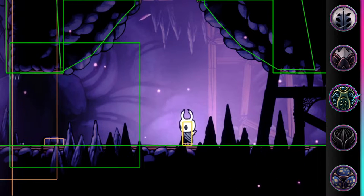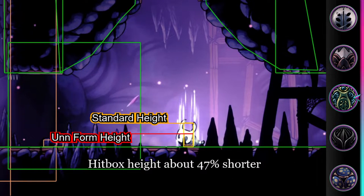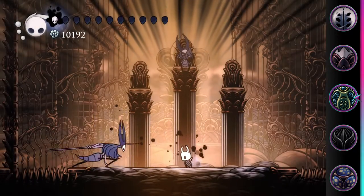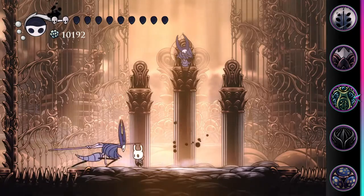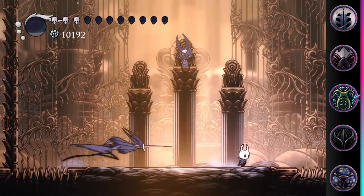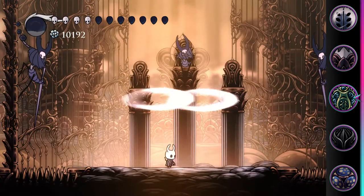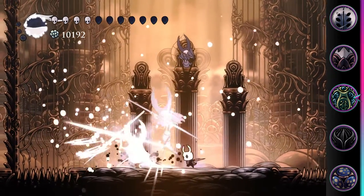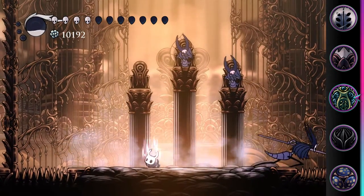The second function this form provides is a 47% reduction of the height of your hitbox. This height reduction means you can avoid attacks that would normally hit you. Shape of Unn opens up loads of healing opportunities during boss fights that would otherwise be high risk or impossible. It's definitely an underrated charm and worth putting on if you're struggling to find a healing window.